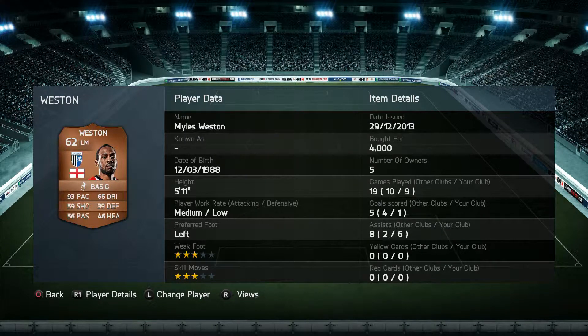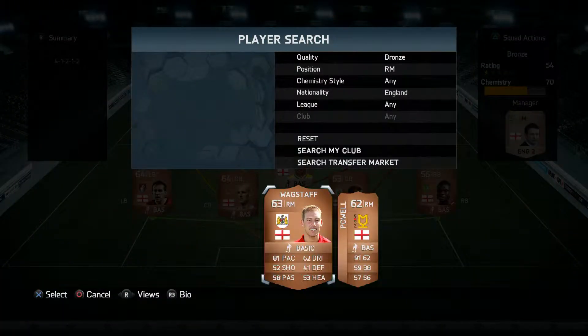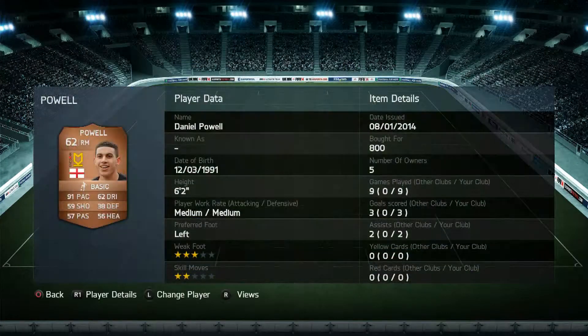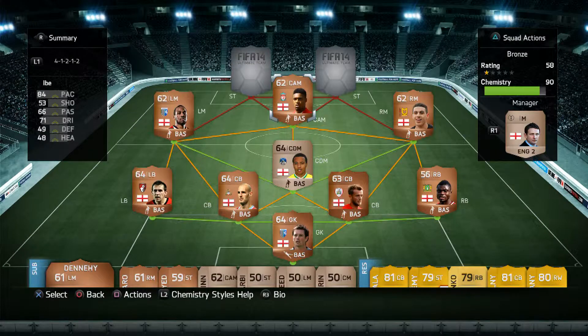At left mid we've got Miles Weston: 93 pace, 66 dribbling, only 56 passing — a pace merchant definitely. Medium/low work rates, three star weak foot and skill moves. He's five foot eleven, so when he gets into the box he can't get on the end of headers. At right mid we have Powell: 91 pace, 57 passing, 59 shooting, 62 dribbling. He's six foot two so he's a handy player to get at the far post. He's a left footer but has three star weak foot.